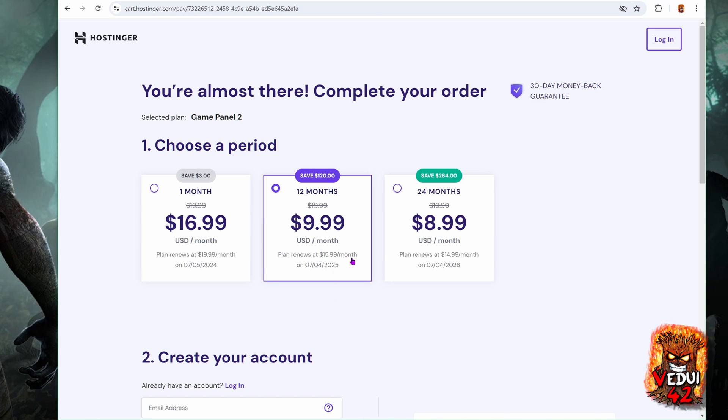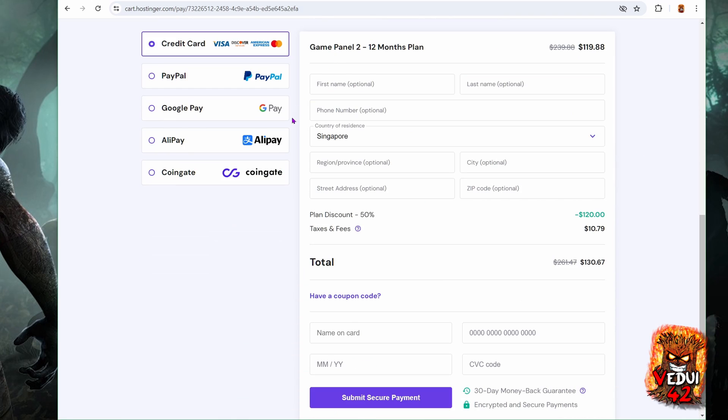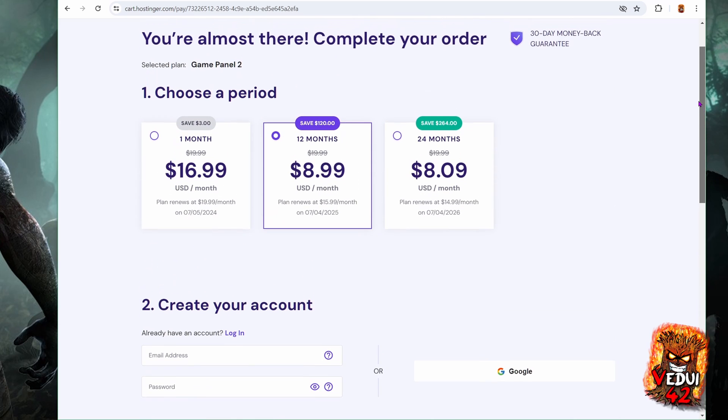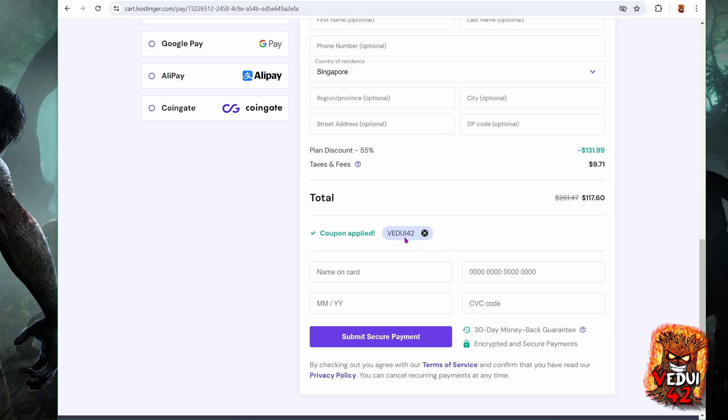Let's choose 12 months. You will need to create an account to log in, or just log in with Google. Fill out what you want on the order page, including your payment — which can be credit card, PayPal, Google Pay, Alipay, or CoinGate. Then click on Coupon Code, type in videoe42, and hit Apply. You'll see the price has now gone down by another 10%, making it even cheaper than the 9.99 it was originally. So do make sure you type in the coupon to save yourself some money.